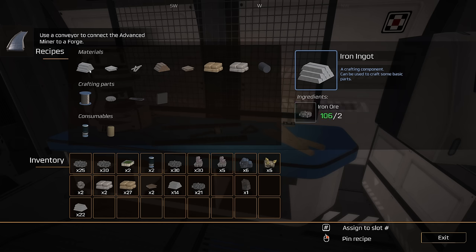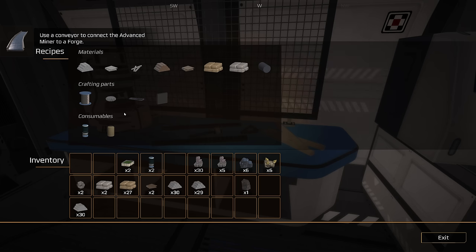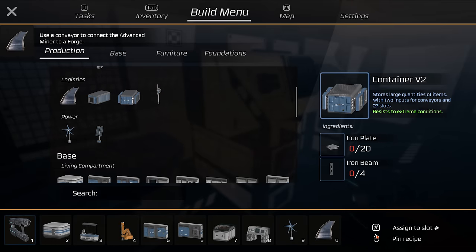We're going to do more handcrafting until we get a smelter. My next plan is to get a smelter down after the storage container and start making ore into ingots. I'll remove that container and put it directly into a smelter, though I don't know if the smelters will be 30 per minute or what. A container version 2 stores large quantities of items with two conveyor inputs and 27 slots.